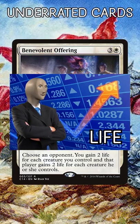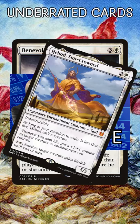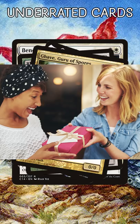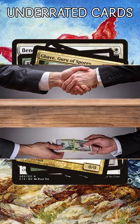Benevolent Offering. This is a huge surge of life gain at instant speed. Perfect for life gain decks, token decks, and mid-range decks looking to hold up mana. It's also easy to give away the other bonuses for politics or to the players who can't use them.